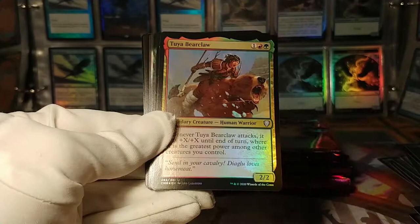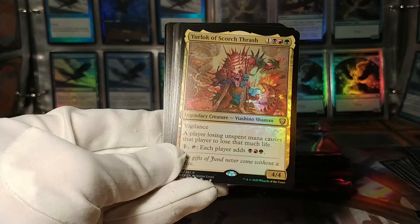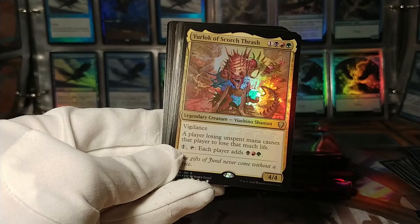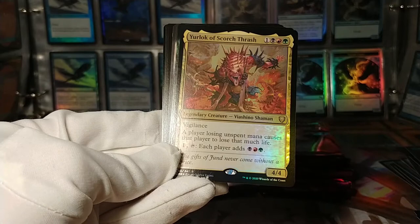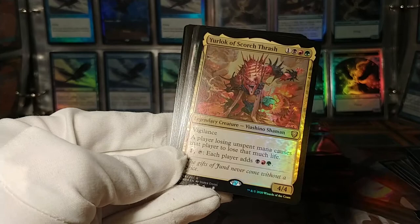Mask of Memory. Tuya Bearclaw — the normal foil version. Yurlok of Scorch Thrash — another interesting commander. A player losing unspent mana causes that player to lose that much life, so it reintroduces mana burn to the game. One mana, tap — everybody gets black, red, green. 'The gifts of Jund never come without a price.' Very interesting card, but I feel like it would be a feel-bad card to play against — I'm sure you'd load your deck with ways to use this effect properly.